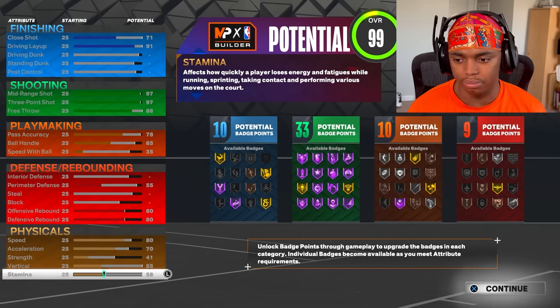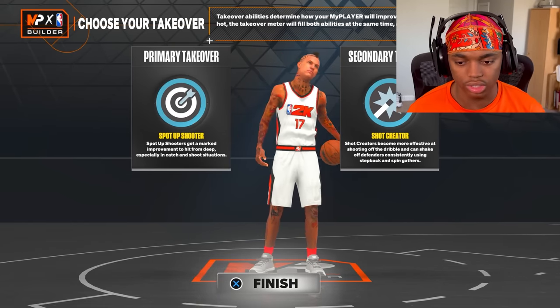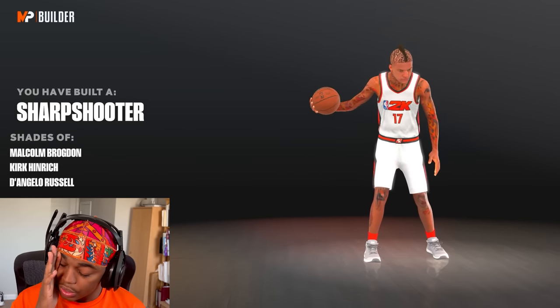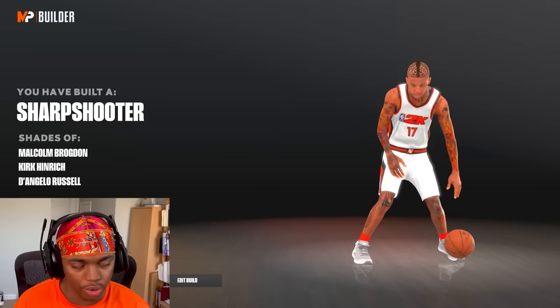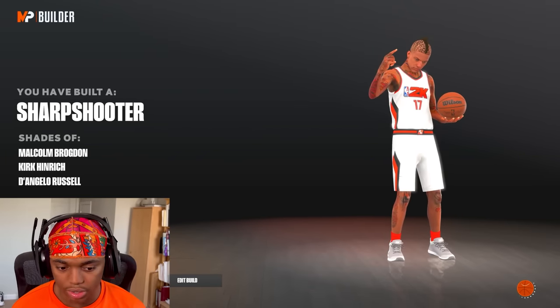I chose sharpshooter archetype. Of course you can change this later on. It should say sharpshooter — there we go. This build is just for doing the quests. It's not a good build at all; it's just for doing these quests and playing MyCareer. Next you just want to click Start MyCareer.